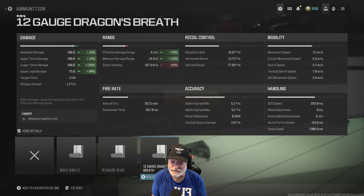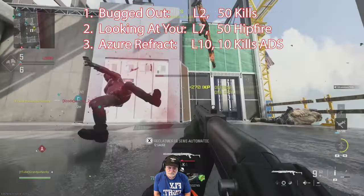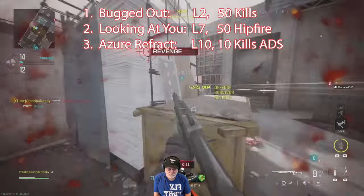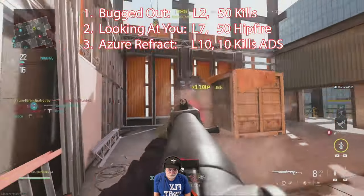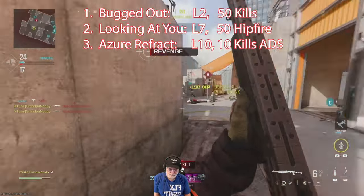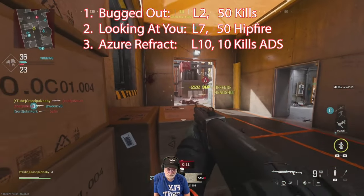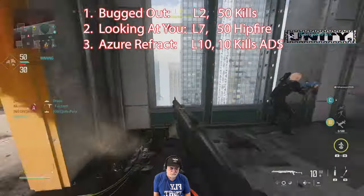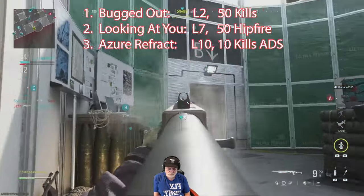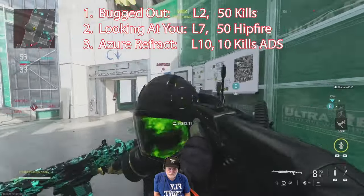Let's get into the field of honor and see how Grandpa got this beast to Interstellar. I used the double XP weapon token to rank up the shotgun really fast — didn't need it. Right now we're at Bugged Out past level 2, Looking At You past level 7 too, and Azure Refract — that's level 10 — past level 10 as well.